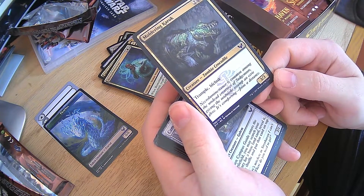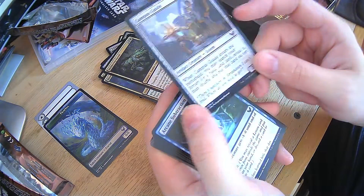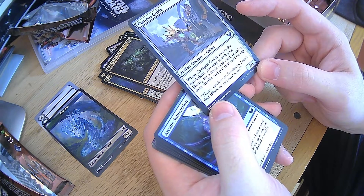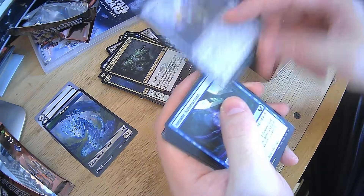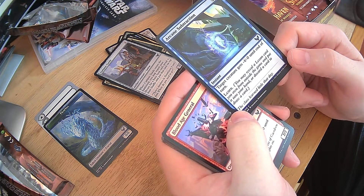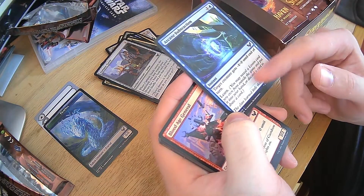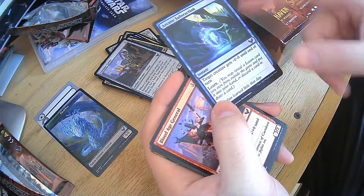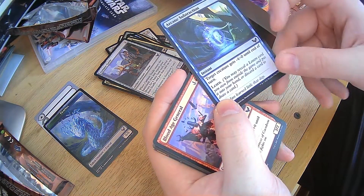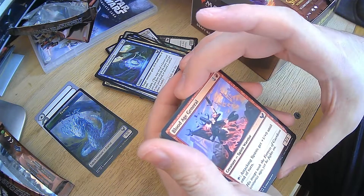Moldering Karak — trample lifelink, 3-3 for four. That's nice. Campus Guide — enters the battlefield, search your library for a basic land card, reveal it, shuffle and put that card on top. Not bad, it can help you get land if you need it, especially if you have the ability to draw something after that. Arcane Subtraction — negative 4, negative 0 to end of turn and learn. That's really good for getting around a big guy because it's an instant. You're going to attack me with this thing? It's going to be nothing — I'm going to block it, it's going to die, and I'm going to keep my creature.